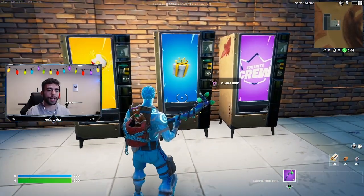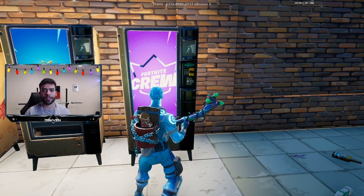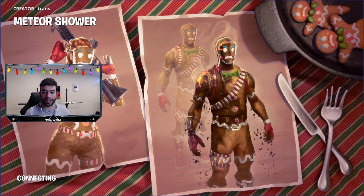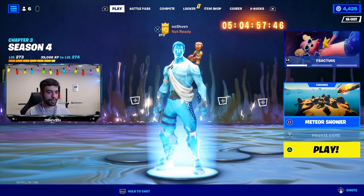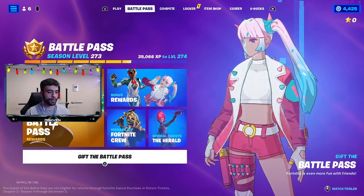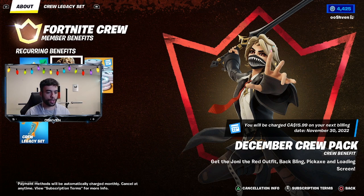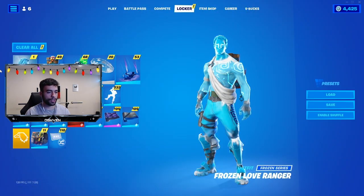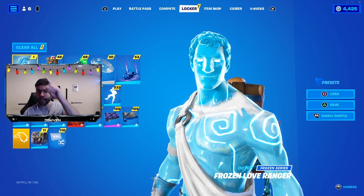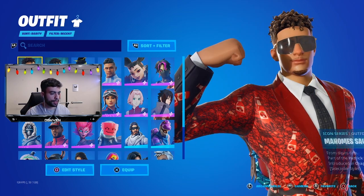I am already a part of the Fortnite crew, but I want to check my locker to see what that secret surprise was. We got the victory - let me return to the lobby. Once I'm back in the lobby, I head over to my locker. I am already part of the Fortnite crew - this might even work in Chapter 4 too, who knows. That's the December crew pack. And right here in my locker it says I have one new item.